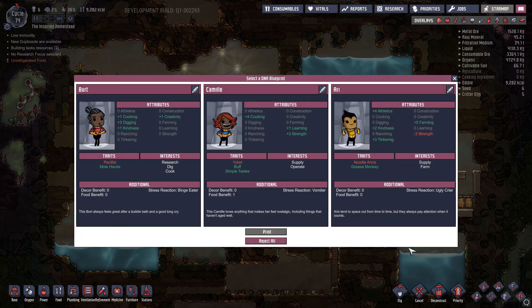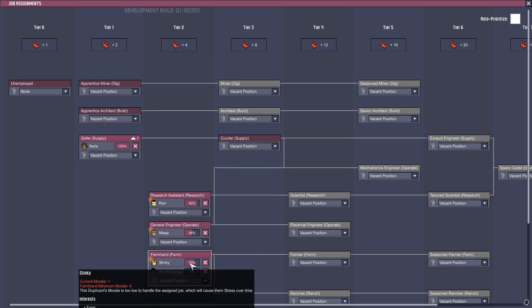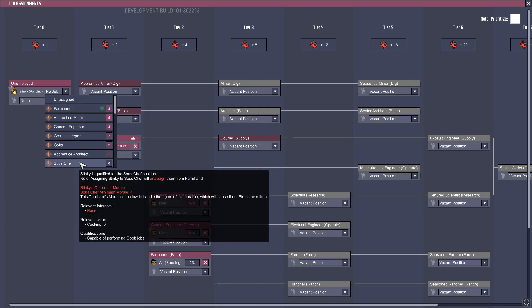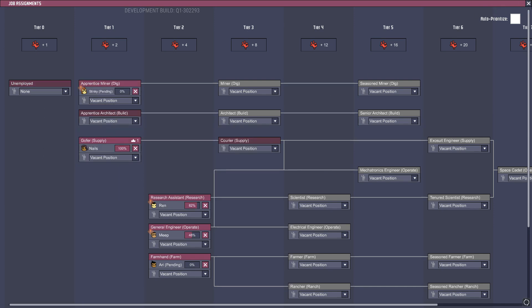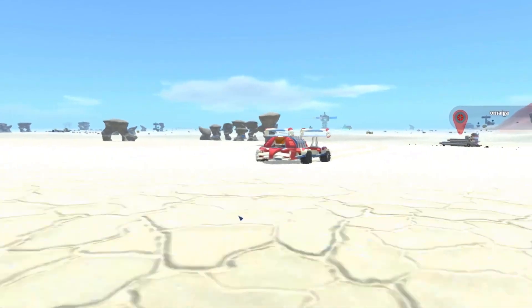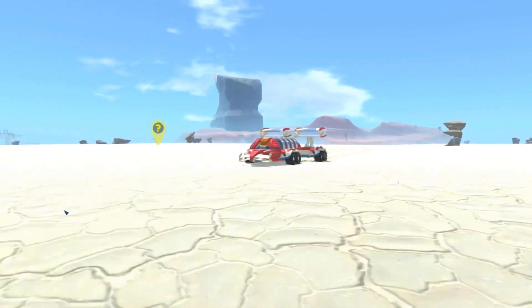Let's take a look at our new dupe — I do like this one, he's plus five to farming, let's print him. New guy, go on a farm. Stinky — we'll take him. We'll go with apprentice miner. We do need a groundskeeper though so we're gonna have to keep our eyes open for that in the next episode. But that's gonna do it for this episode guys — if you liked the episode please leave a like, leave a comment, if you haven't already please subscribe, and I'll see you guys in the next one.